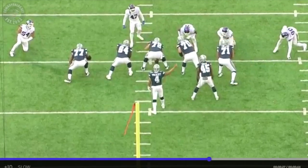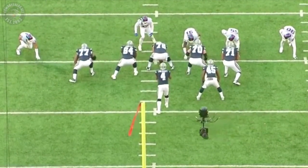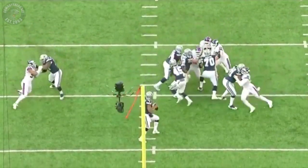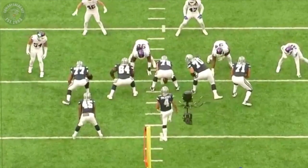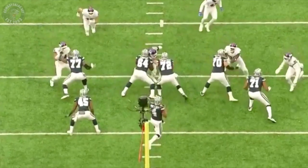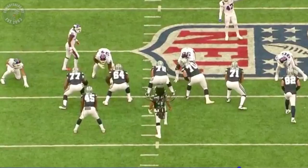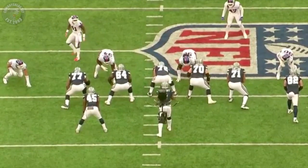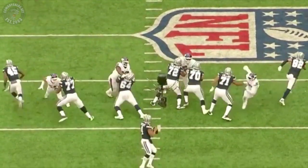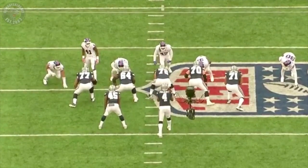Check out this play right here. He follows it up with this other play — he does a better job the second time around against JPP. Kind of stands him up and doesn't let him go anywhere. He hits the wall, shuts down JPP. Another good example of Lyle using his hands against JPP — shuts him down. Manhandles him.